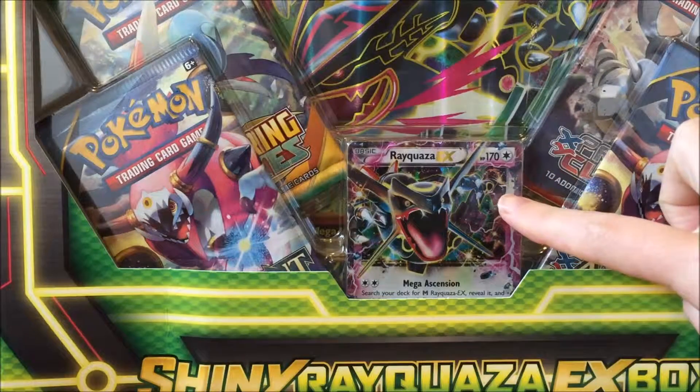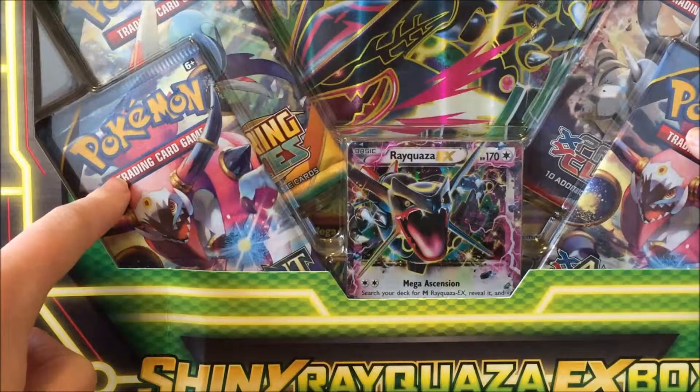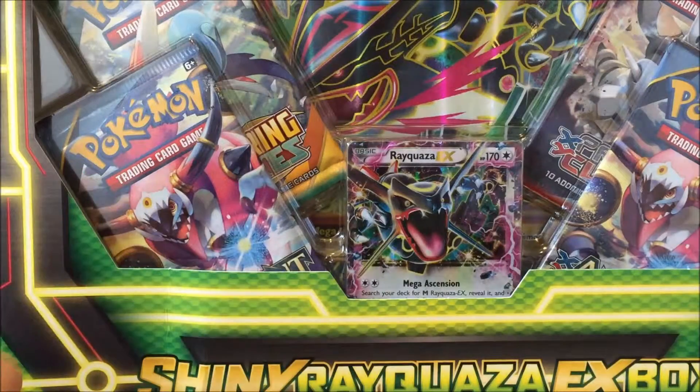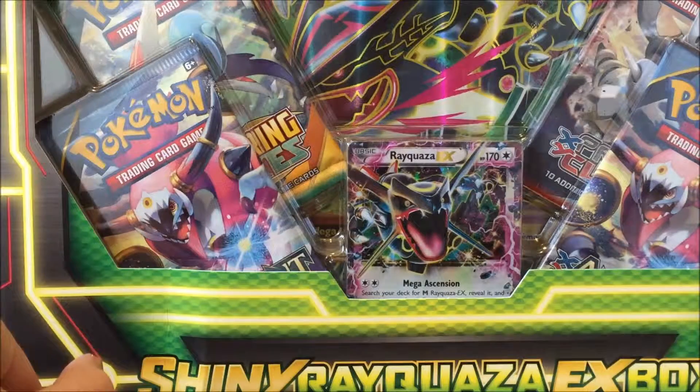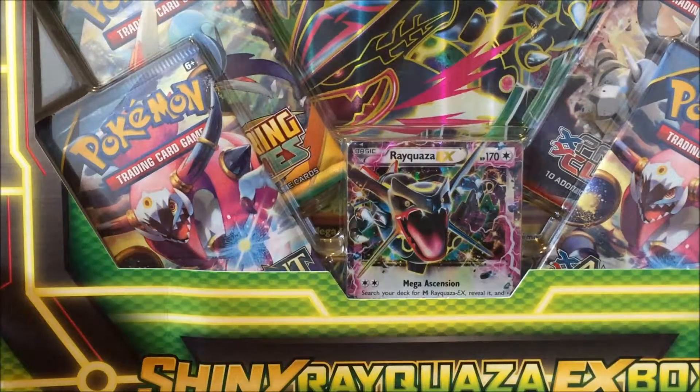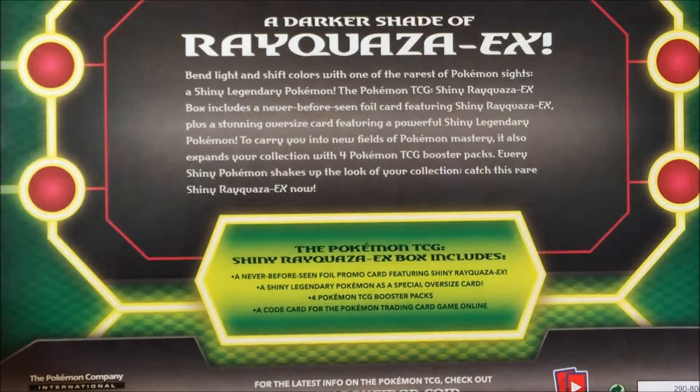To start off, you get this awesome Shiny Rayquaza EX promo card, the Mega Rayquaza EX promo card, the jumbo card, and four booster packs. You get two packs of Ancient Origins with Hoopa artwork, a Roaring Skies pack with Rayquaza I think, and a Primal Clash pack with Mega Aggron. The box also includes a code card for the Pokemon TCG Online — let's get opening!